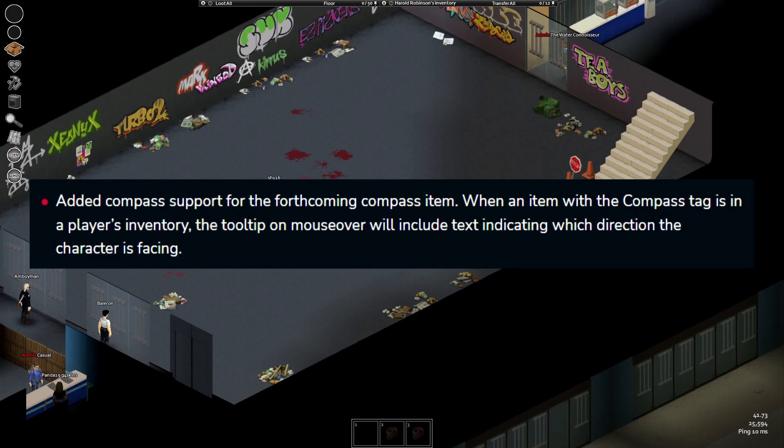New compass support for the compass item — basically it will show the direction you're facing when you mouse over the item. Personally, I don't think this is needed as the game view is always the same, but whatever.